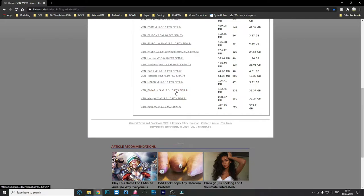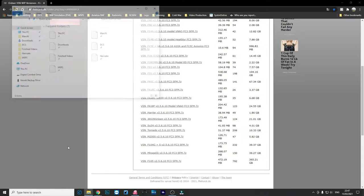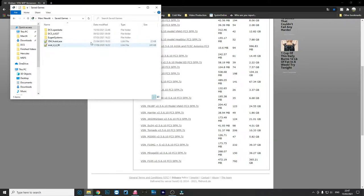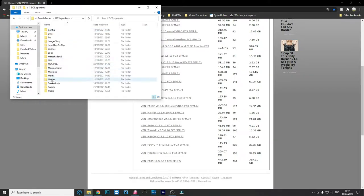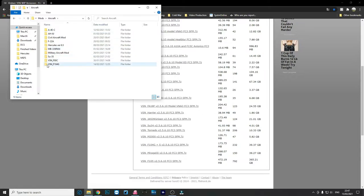You're going to need Flaming Cliffs 3 for this to work. The installation process is the same as before — go to your Save Games, into your Mods, Aircraft folder, and just drag the file in and you're good to go. I'm going to jump into the sim now and show you the setup, and then we'll get into some flying.